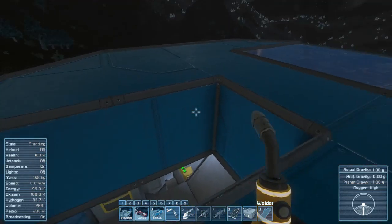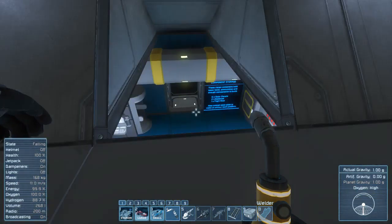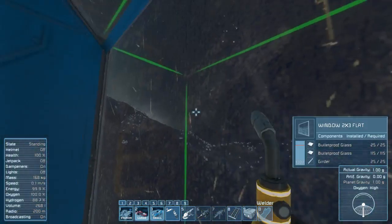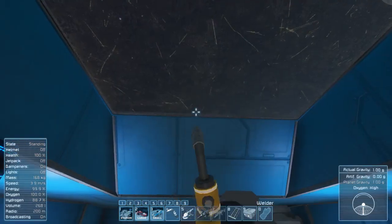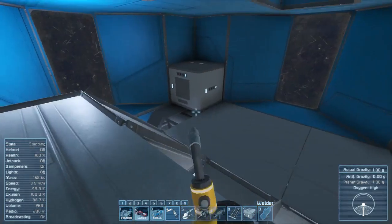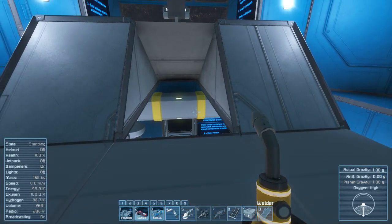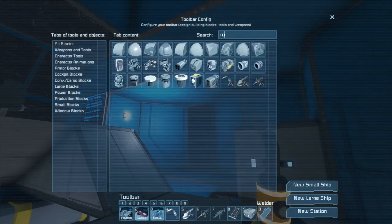I'm thinking of adding a rotor here. The sun comes up from one side but went down somewhere else, so I'm not 100% sure. When we add a rotor, we can simply rotate the solar array towards the sun and get full efficiency on them.